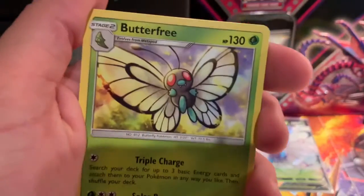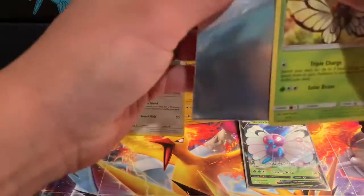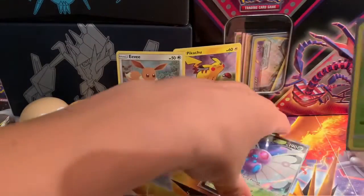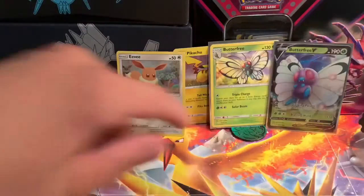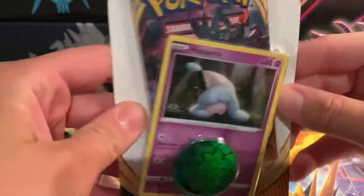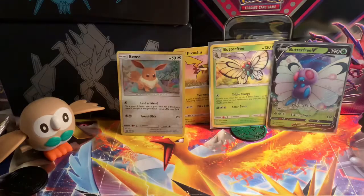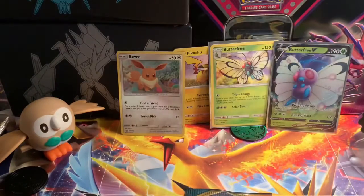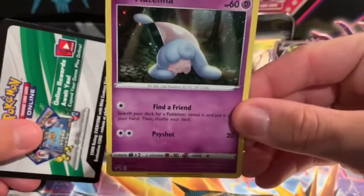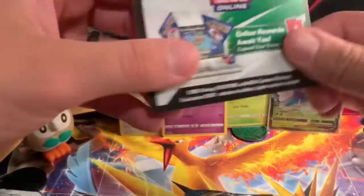And the rare is Butterfree again! Two different sets, two Butterfrees — I'm gonna sleeve you up and put you next to our other Butterfree. All right guys, last one here — another Darkness Ablaze with Hatterene. Let's see if we can get our version. There's the pack and the card.